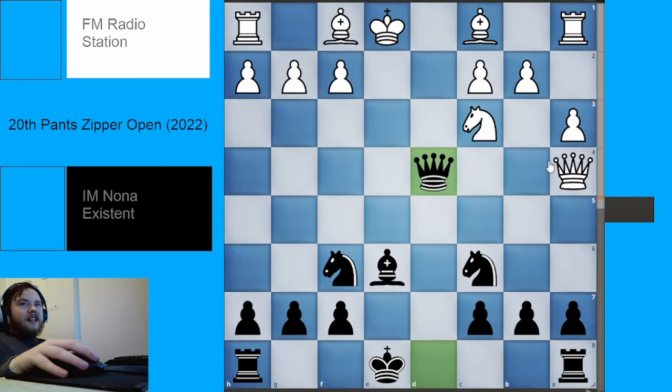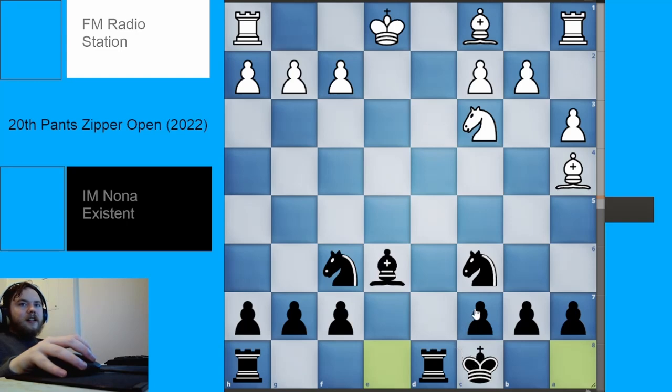Black is getting ready to say: you wasted so much time with this queen, I've got all my pieces out, I'm going to get ready to make some threats on your position. The best move for White is to develop and defend their queen at the same time. Technically the knight is defending the queen, but the knight really doesn't want to be on a4 — it's a bit passive there. Takes, takes, and then Black can castle queenside. Black is okay with bishop takes c6 occurring. White does have a very slight advantage, but White has to play accurately to keep it. There are only three games in the LiChess Masters database featuring this: one game in 2011 where White won, and two games in 2021 which were both draws.